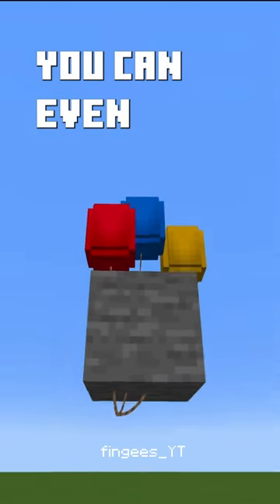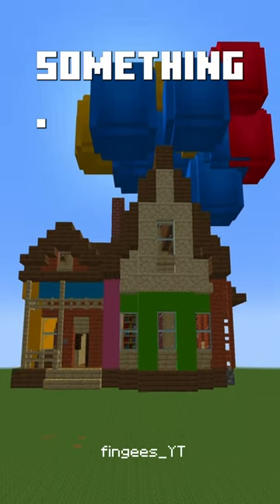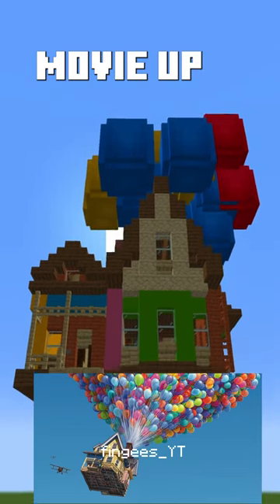With three balloons, you can even make blocks float. If you put enough balloons on something, you can make entire houses fly like in that movie Up.